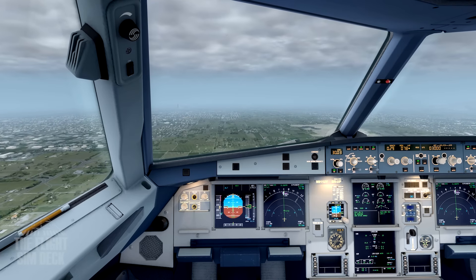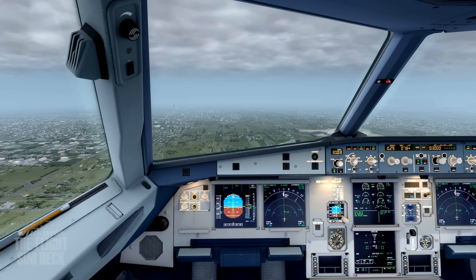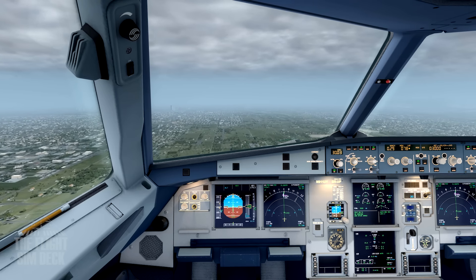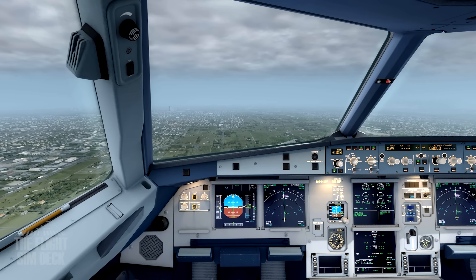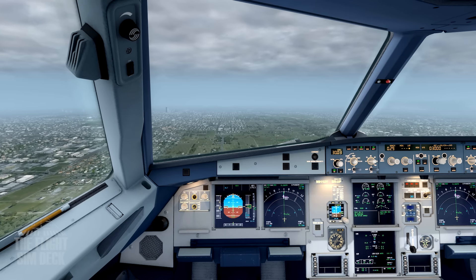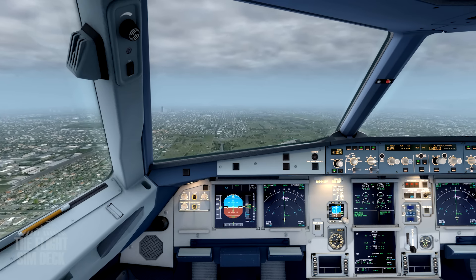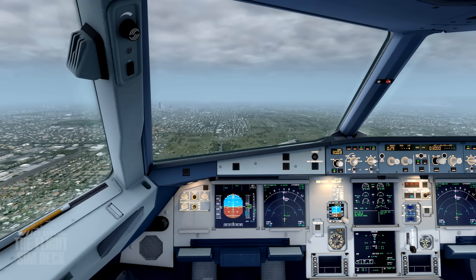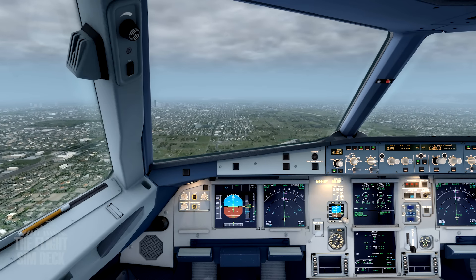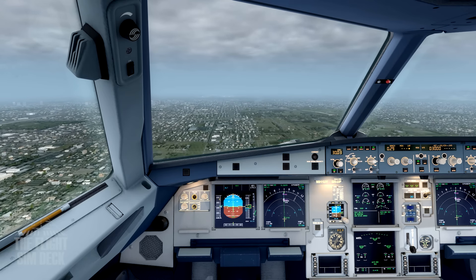We're going to make our approach into the runway now. I'm going to land on runway 7 right, which is the shorter of the three runways. Putting the gear down now. For some reason it doesn't seem like the gears are dropping — I'm just going to try that again. Okay, there we go. That's not going to be good if we can't get the gear to go down.